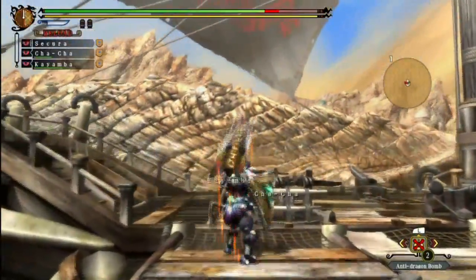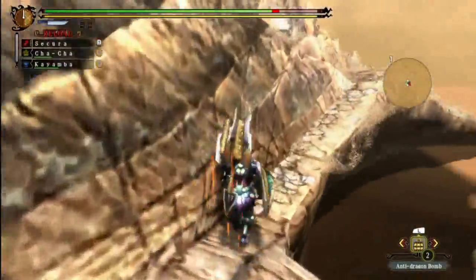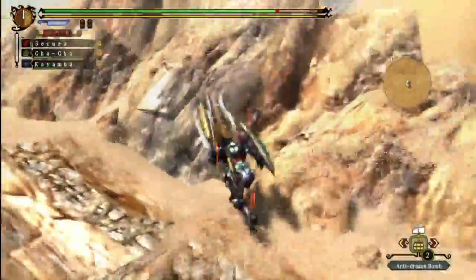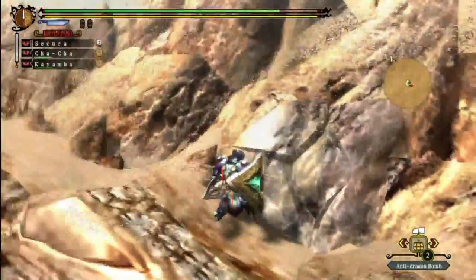What's kind of funny is that you can actually block that attack. Yes, you can block a gigantic dragon ramming into you with a puny shield, for some reason. Anyway, we can walk on his back, which is great.